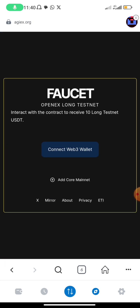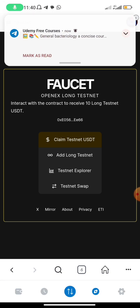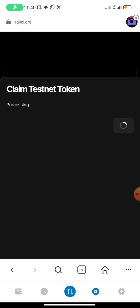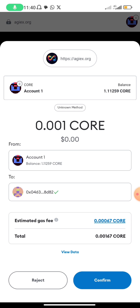Give it time to load, then connect your Web3 wallet — it's already connected. Click on 'Connect Web3 Wallet,' and after connecting, you click on 'Claim Testnet USC.' They are going to give you some amount of USC. There is a need for a gas fee.